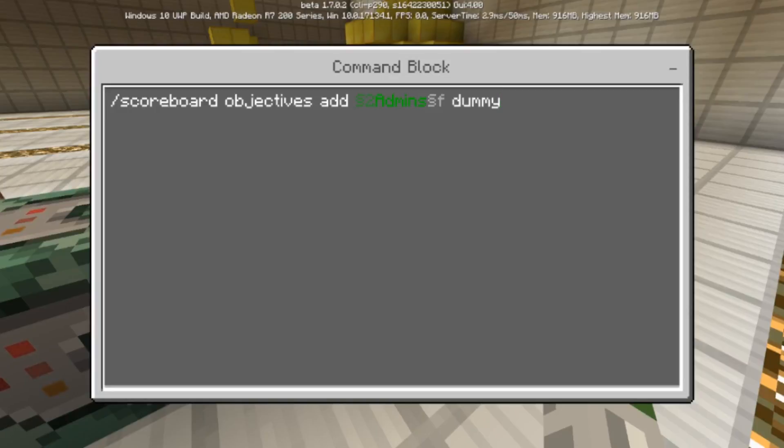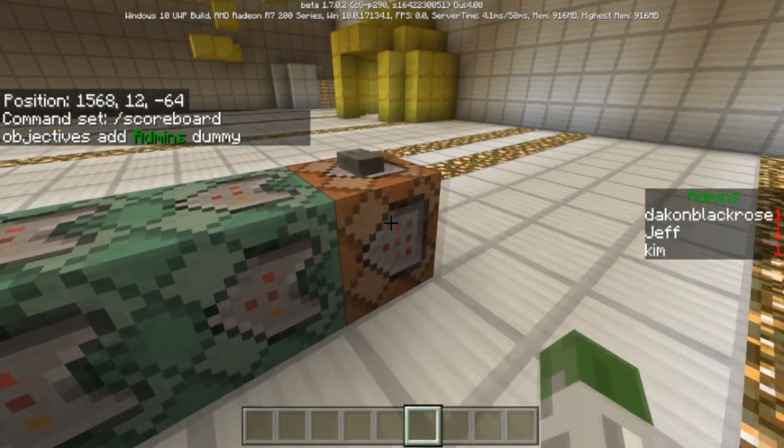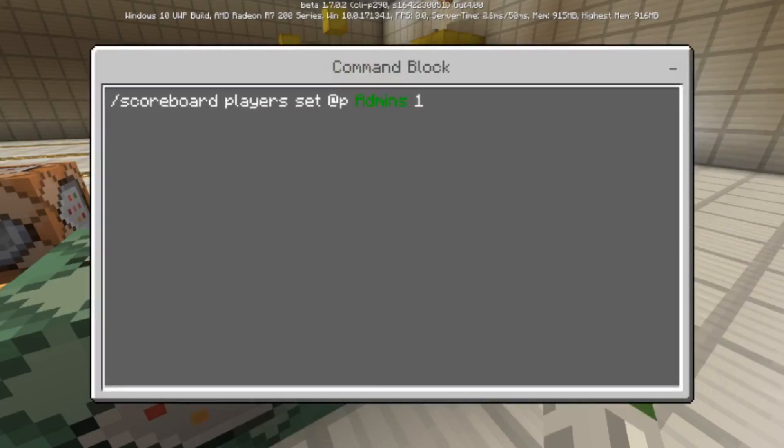You have to add the section-sign 'f' reset code because everything beyond that colored text will also be colored, causing problems. So just put section-sign 'f' after your colored name, then go back to 'dummy' — that's the best way to do it. Once you do that, you've created the scoreboard 'admins' objective. After that, run: scoreboard players set @p admins 1.